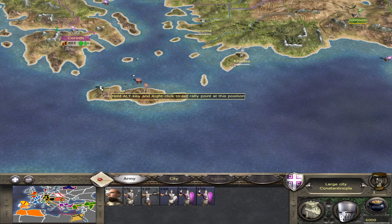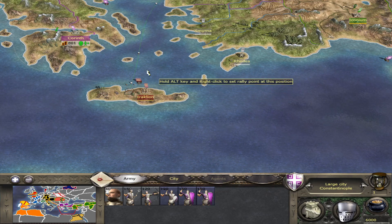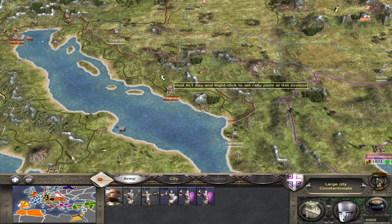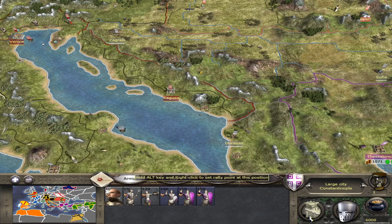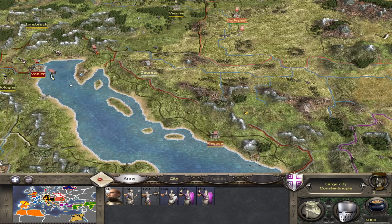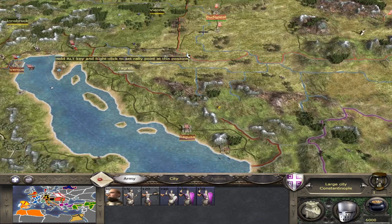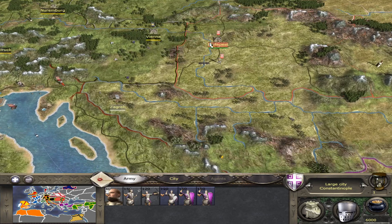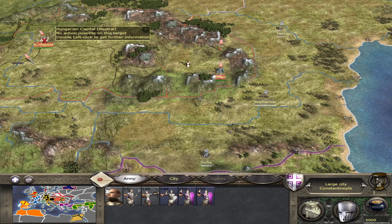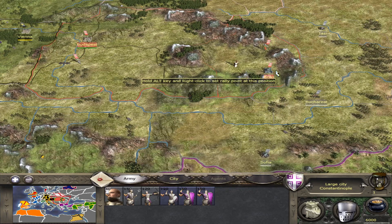I would recommend taking Venice out first if you go to war against the western factions. Venice would be the first target because they can threaten Iraklion from your rear, and Ragusa is quite close by. After you have secured this area, your position is comparatively strong. Venice might be a bit too well-defended at this point, but Zagreb could potentially be taken.